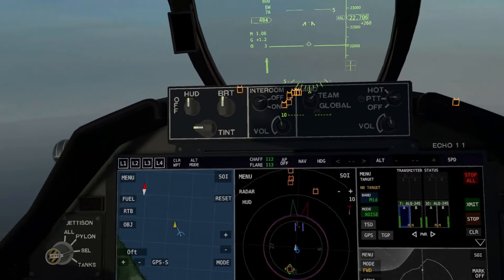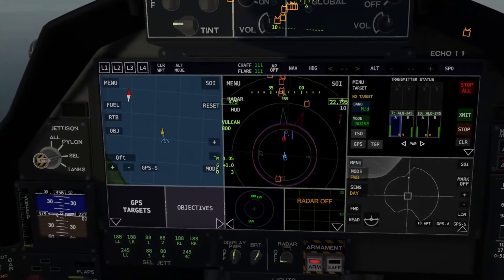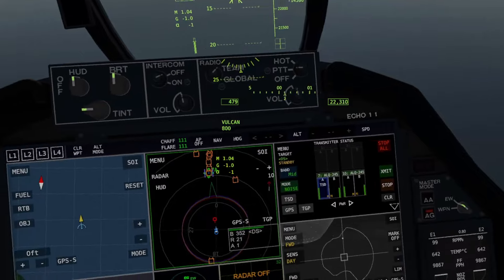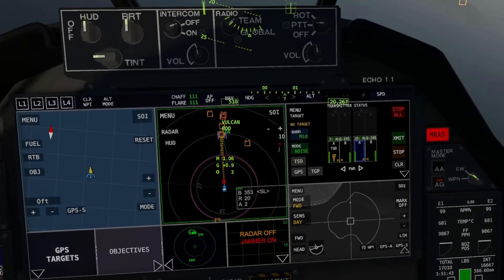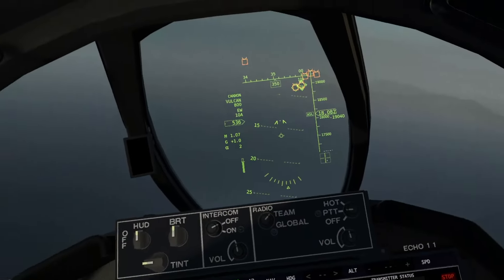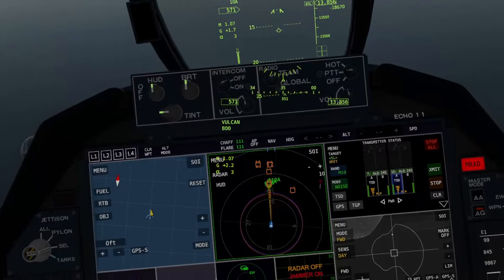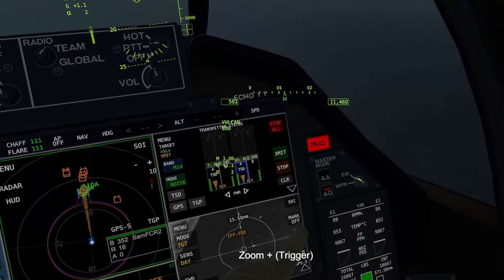Incoming missile — missile on me, defending. Our next target is going to be this DS radar over here. There are two radars in the area. There's also a factory. My controller has been drifting. Incoming! Get down. Get down. Incoming missile. I could do DRFM jamming on it but I think we can just terrain mask.